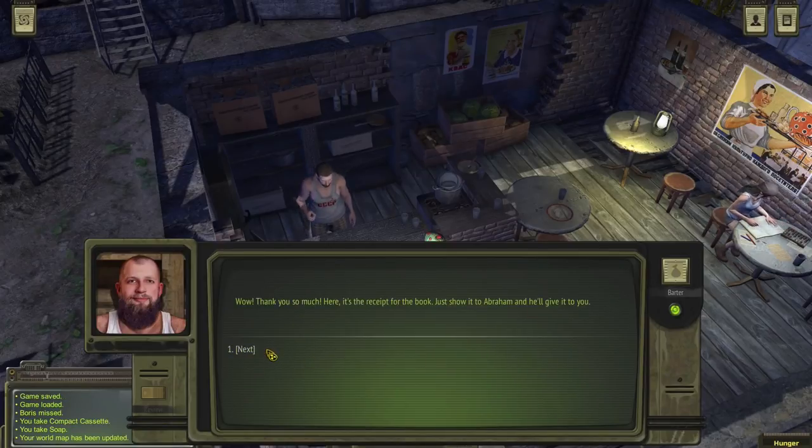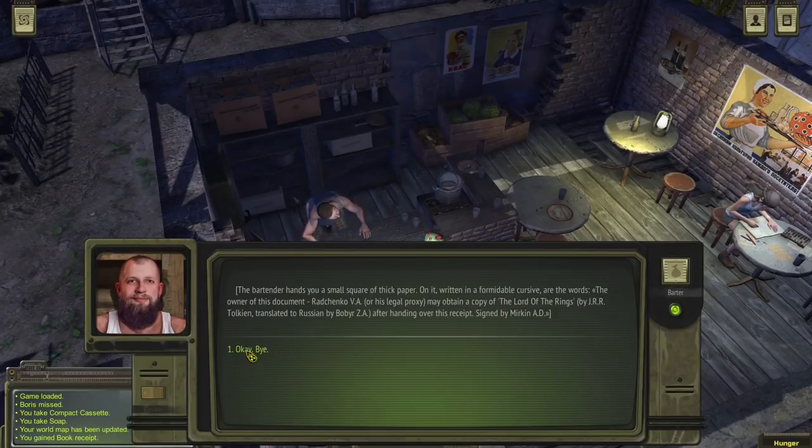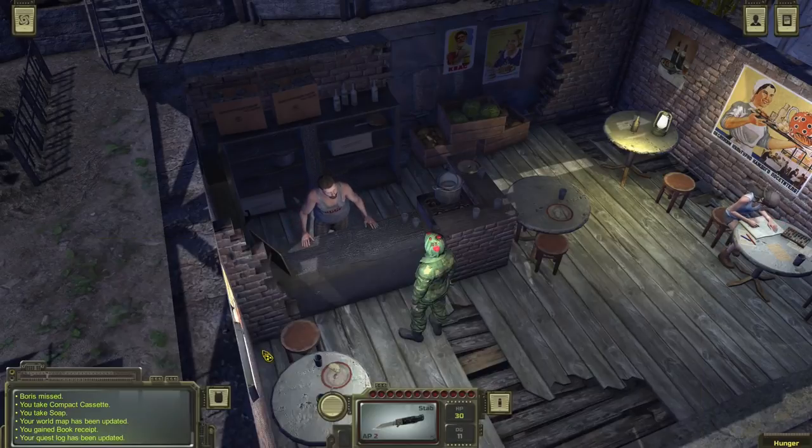The man takes your map and marks the city with a cross. 'Thanks so much — here, it's a receipt for the book. Just show it to Abraham and I'll give it to you.' The bartender hands you a small square of thick paper — on it, written in formidable cursive, are the words: 'The owner of this document, Ratchenko V.A., or his legal proxy, may obtain a copy of The Lord of the Rings by J.R.R. Tolkien, translated to Russian by Bobby Z.A., after handing over this receipt. Signed by Mirkin A.D.' Is that actually the correct name of any of the books written by Tolkien? I wonder — because I'm pedantic like that. And there we go — we got quests.